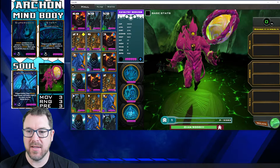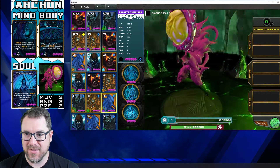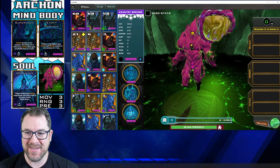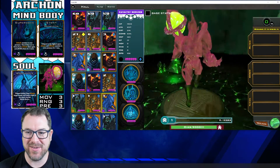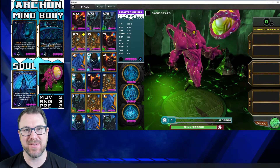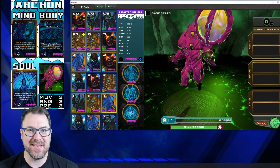Let's take a look at the Archon itself. This one's all pink and still being as epic as always — still floating, still looking pretty badass. It's got that robotic, alien-looking Cyclops feel to it. Some of this artwork is just really unique and I just love it. Let's go ahead and get into the gameplay.